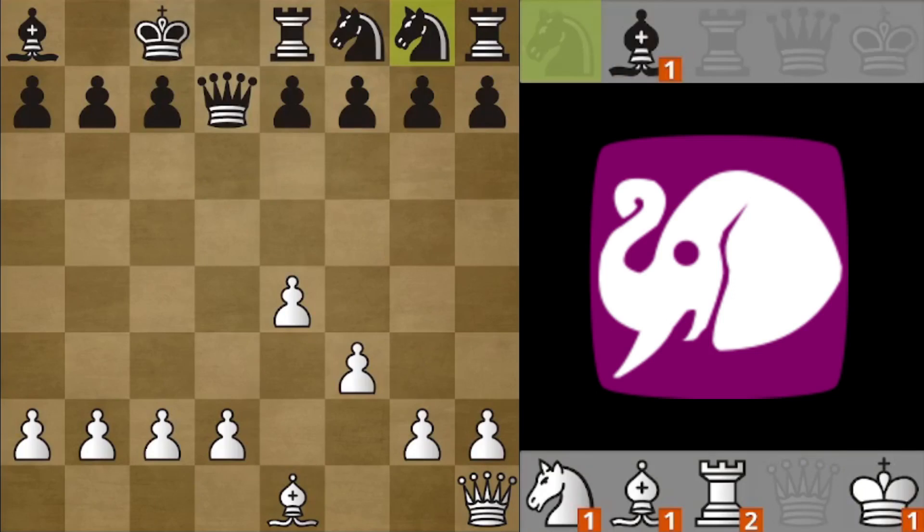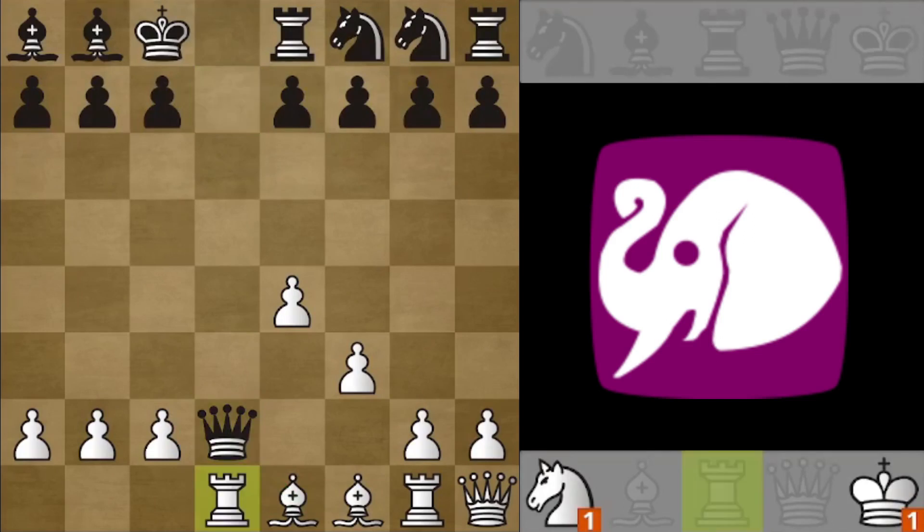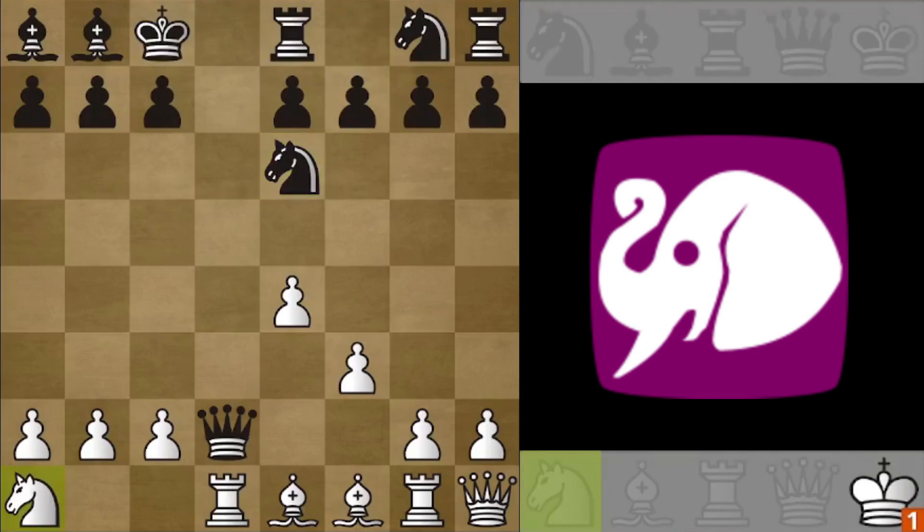Black also wants to complete the placement phase. White can also drop a bishop. Black dropped their last piece, so White continues the placement phase. Now Black can take this pawn, and even though this looks protected, it actually isn't, because White still has to drop their pieces. Black can leave the queen hanging, and again White cannot take it.